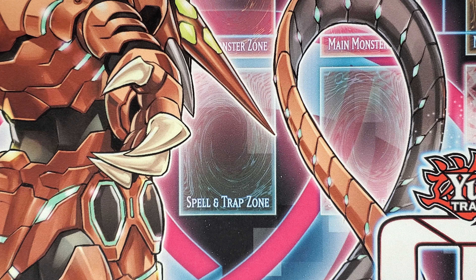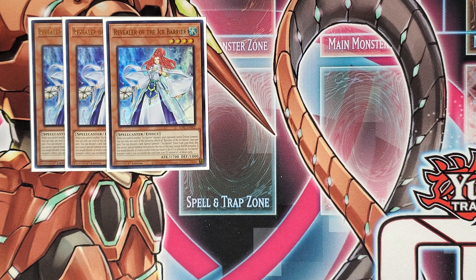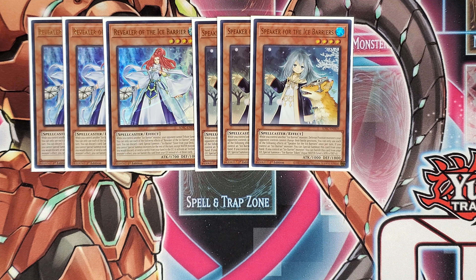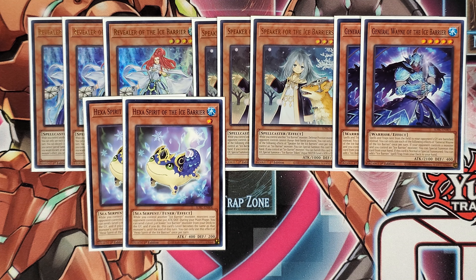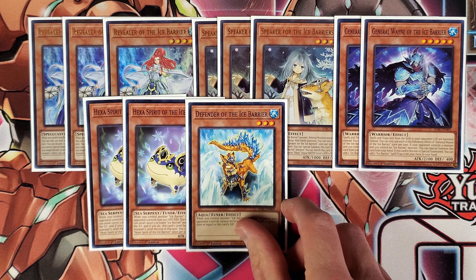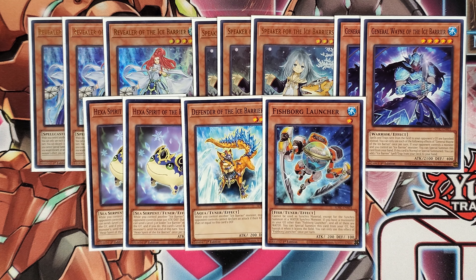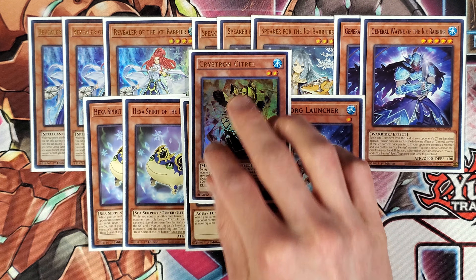I'll start with the main deck lineup, as this really only has one minor change. I'm still playing the 3 Revealer of the Ice Barrier, 3 Speaker for the Ice Barriers, 2 General Wayne of the Ice Barrier. And as for the tuners, I'm still playing the 2 Hexa Spirit of the Ice Barrier, the 1 Defender of the Ice Barrier, 1 Fishborg Launcher, and the only addition to the main deck this week: I'm playing 1 Crystron Citri.